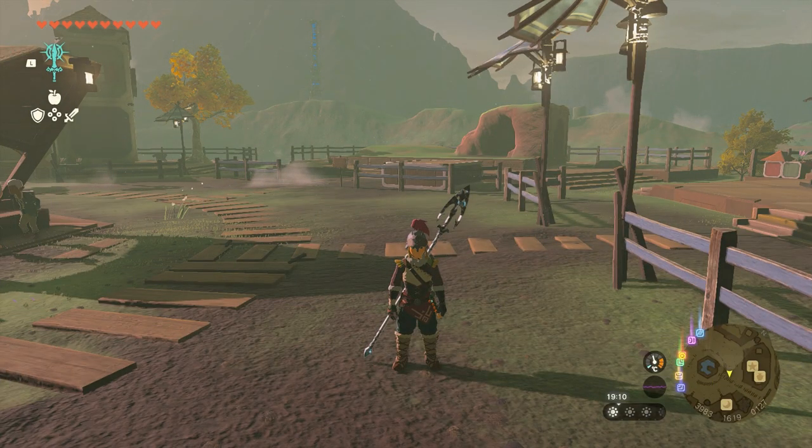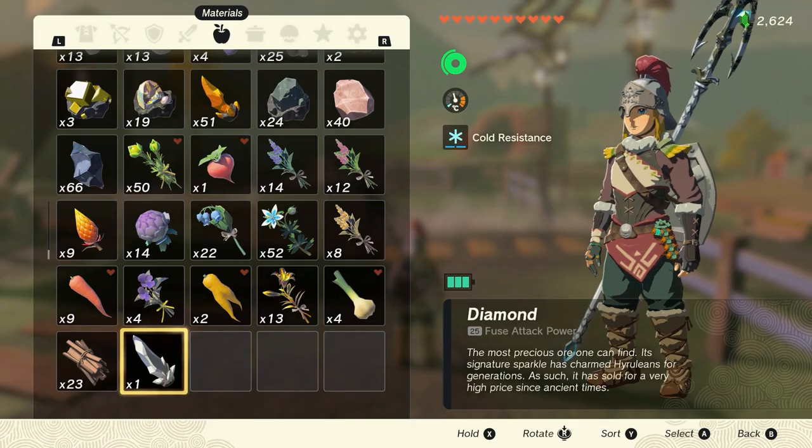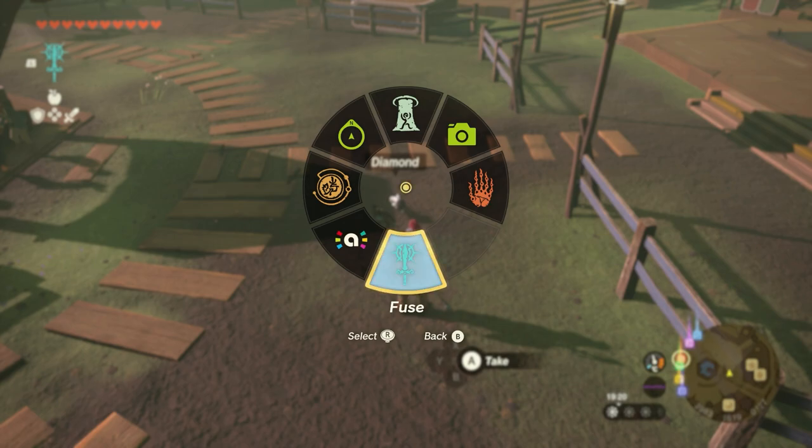It's easiest to start in Tarry Town since here we have everything we need to duplicate the item. Get yourself a diamond, for example, or any other item, and fuse it to your weapon.